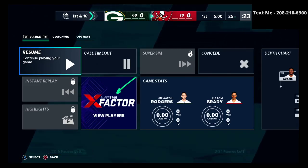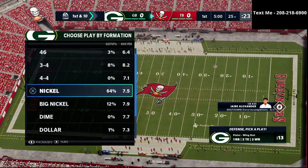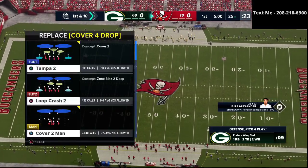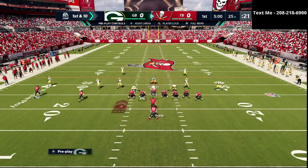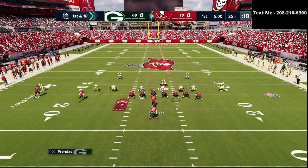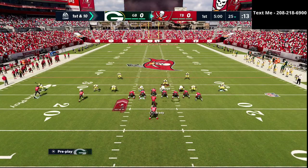One little tip for you in the beginning of games: number one, you always want to kick the ball off if possible. The second thing is in your pre-snap adjustments, one of the things that's been super critical for me is the ability to just pause the game there for that little first segment. The reason why that matters is it gave me about an extra 13 seconds to be able to set up all my adjustments.